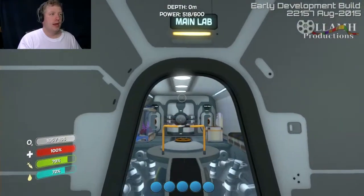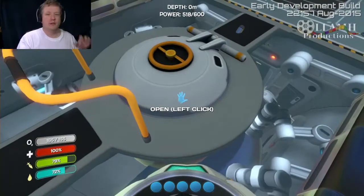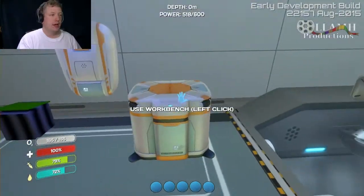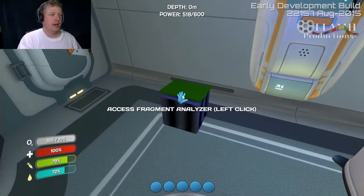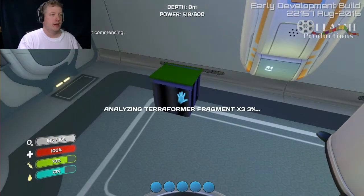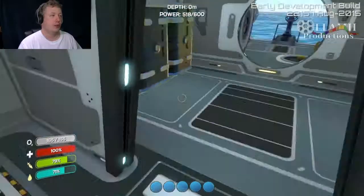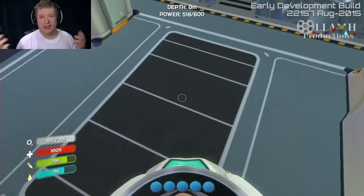As you come into the main lab, you have two benches surrounding the sea glide. You also have an aquarium as well as workbench, fabricator, and fragment analyzer. So let's dump these into our fragment analyzer. And it's analyzing the terraformer at times three. And then you have your engine room and stuff like that.